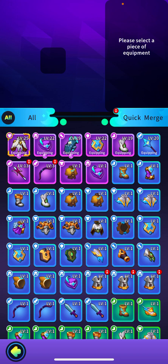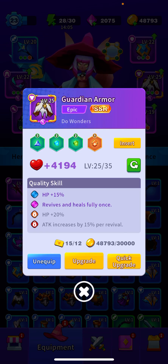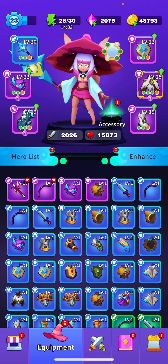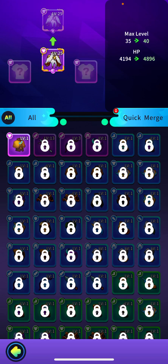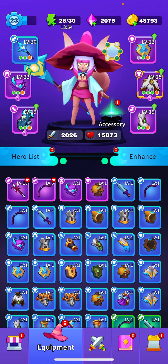To upgrade epic equipment to epic two, you'll need two pieces of that type. So if I take my hat, I need two pieces of epic equipment to get it to epic two. This also applies to SSR, with one important difference: to enhance SSR equipment you only need regular epic equipment — you don't need to use SSR pieces to upgrade SSR.